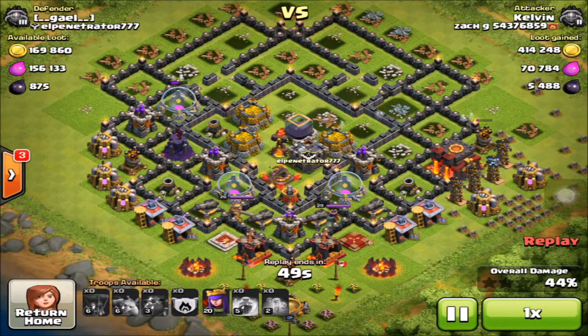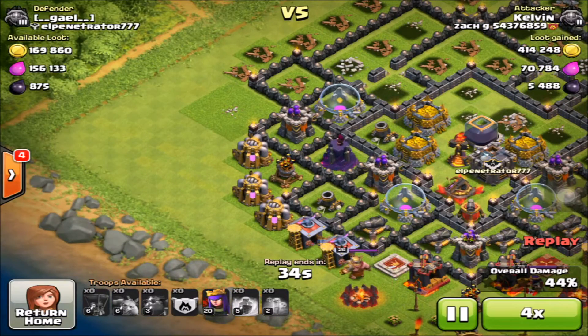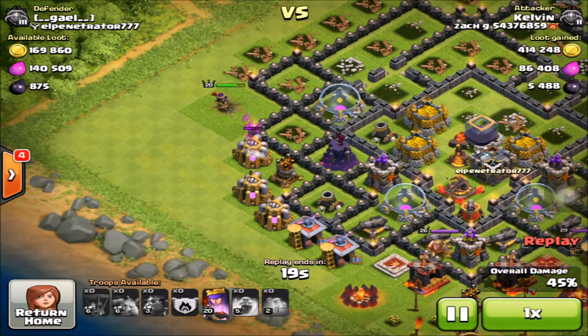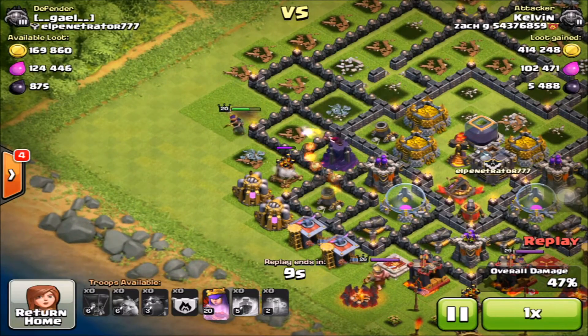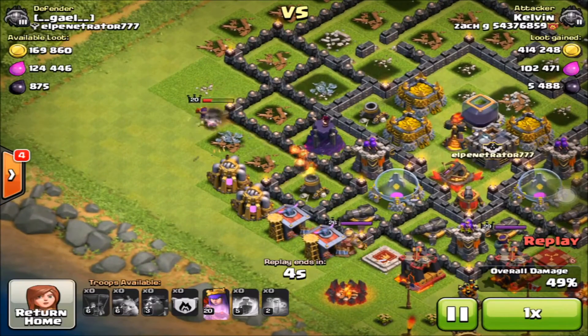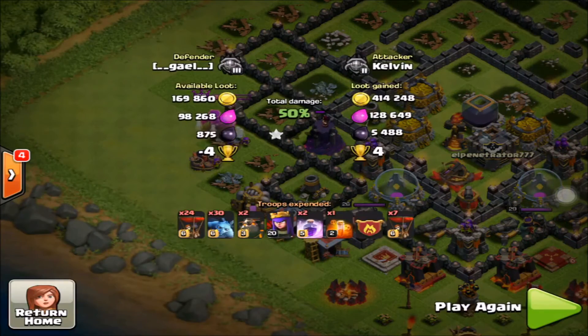We have our queen left. I was in Master League while doing this raid and I didn't want to lose, so I went ahead and put my queen down over here just to take out the archer tower and get a decent amount of buildings. We're at 47% right now — she's going after the air defense, getting targeted by a couple defenses, so I'm going to activate her ability, take out that last elixir collector for 50%, and end it.